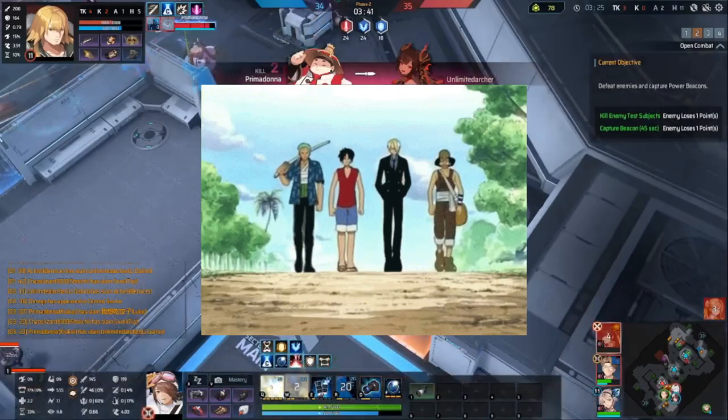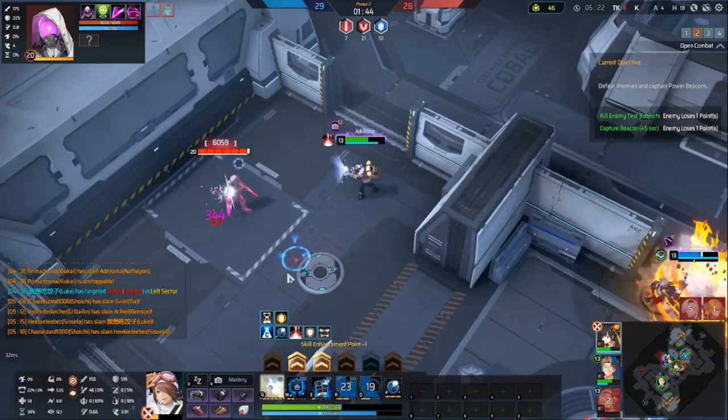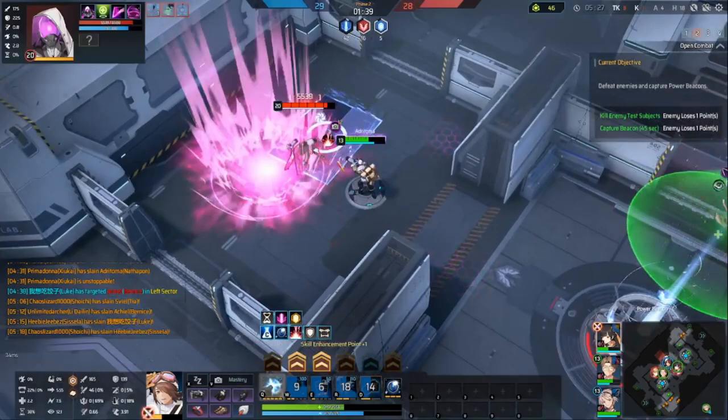For the most part, there's strength in numbers, so I recommend grouping up with your team. In phase two, Omega will also show up. He's one of those robots, but how he's different from Gamma is instead of giving points, he'll give your team just a ton of credits to spend. So whichever team last hits Omega is going to get those credits.